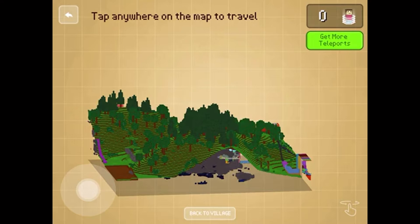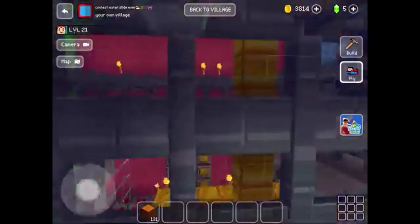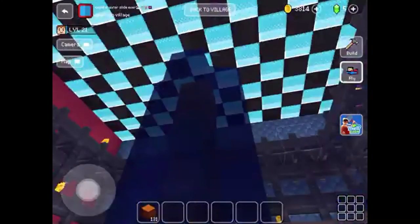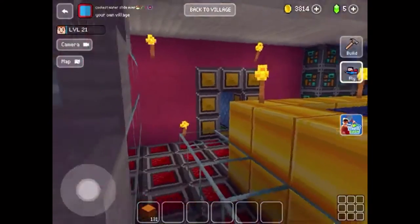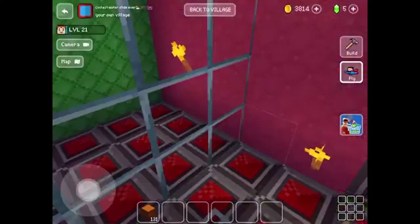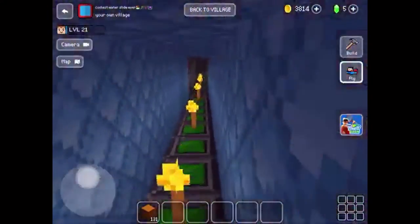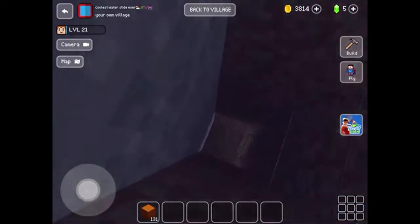Look at the secret room under the hill right there — it's right behind those rocks under the hill. You have to go all the way around, go downstairs, and here's the secret room. Does it look cool? I built this underground. Here's where the pets are — look at the fountain. It's a really cool place to hang out.